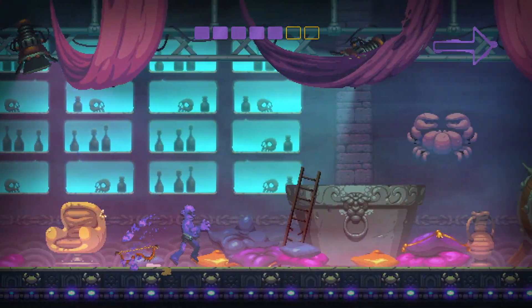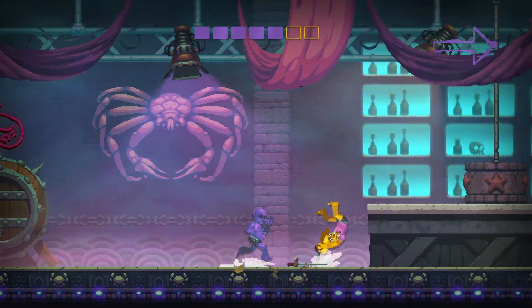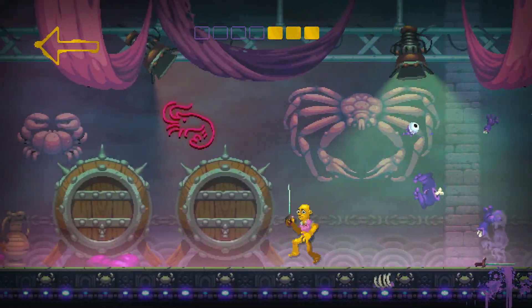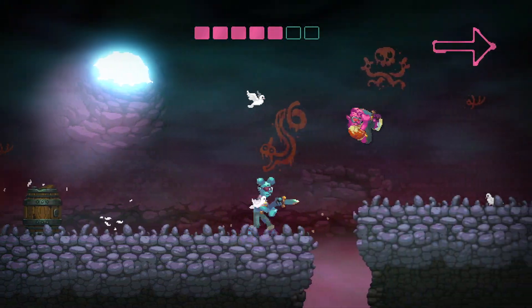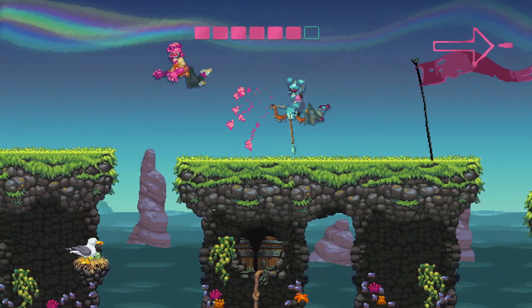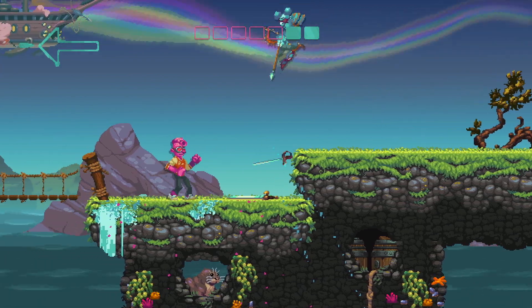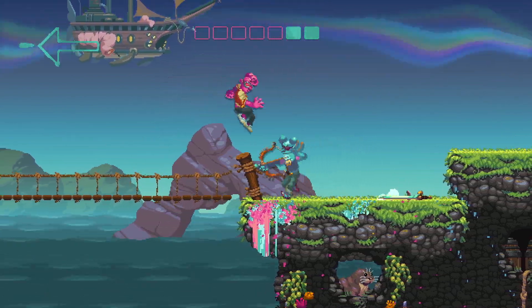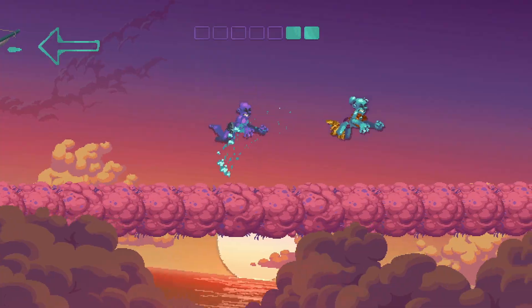The newly added swords aren't just cosmetic changes though — they all act differently and have different attributes that add a new layer of strategy. A dagger, for example, is short but cuts through the air really quickly, making for good jabs and great sword throws. The bronze sword is strong and heavy, so it's a slow moving swing, but it can easily knock out the weapon your enemy is holding. Melee combat is back as well, so if you're out of a weapon, you can dive kick or trip an enemy with your legs and quickly stomp on their face for a last second kill.